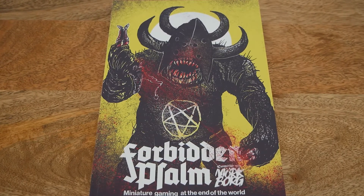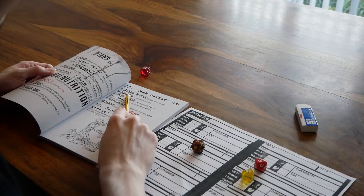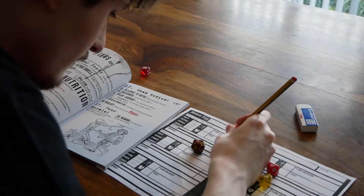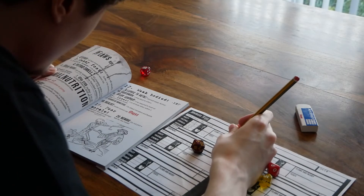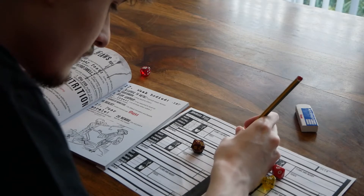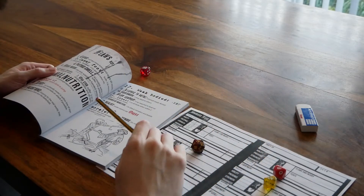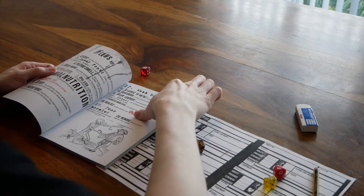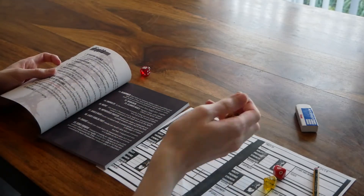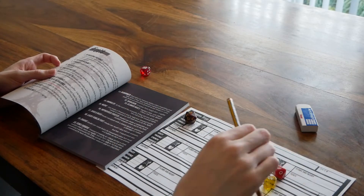The cost of entry is simply the price of the rulebook. While randomisation tables may put some players off, there is nothing to say you couldn't simply pick and choose to build your characters how you want, as after all, these games are designed to be played as you see fit. Personally, I find there is a certain satisfaction to these tables, as not only does it help provide me with names — something I am notoriously bad at thinking of — but these types of tables always seem to generate a character that just makes sense and instantly inspires the formation of a rough backstory.